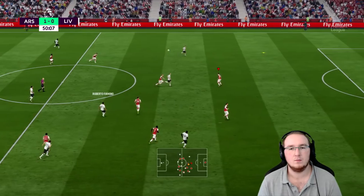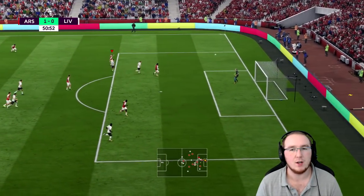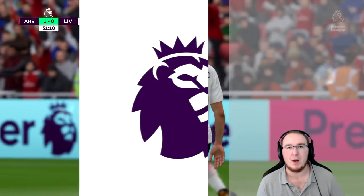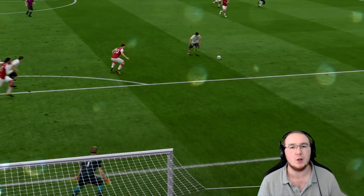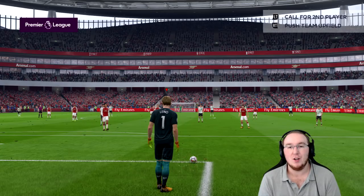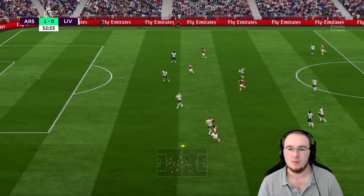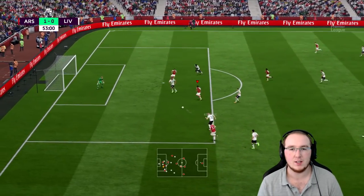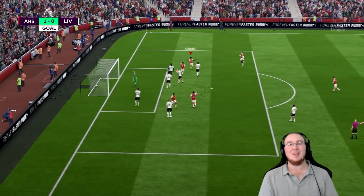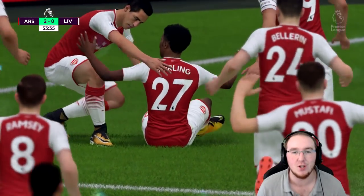Great timing to score right before half time. But straight after the break Liverpool come forward — Coutinho gets a shot away. Those low-power shots really confuse my goalkeeper, but it's so accurate. Luckily it was just off target. Now going forward again — Kolasinac plays it inside to Lacazette, shot goes away. Come on Sterling against his old club.